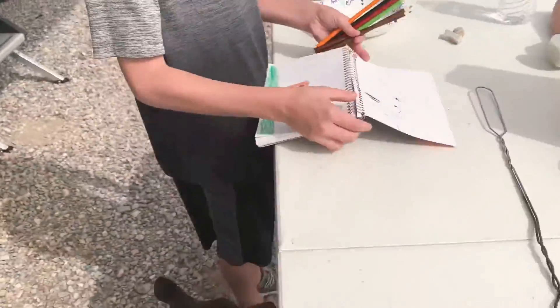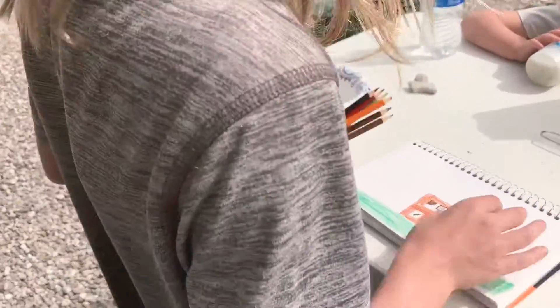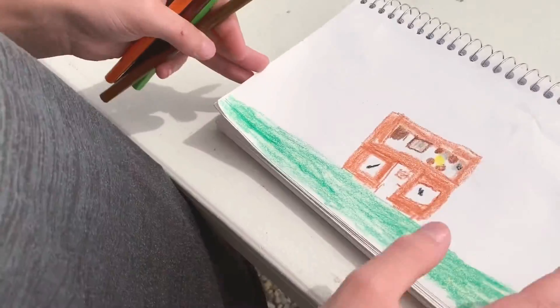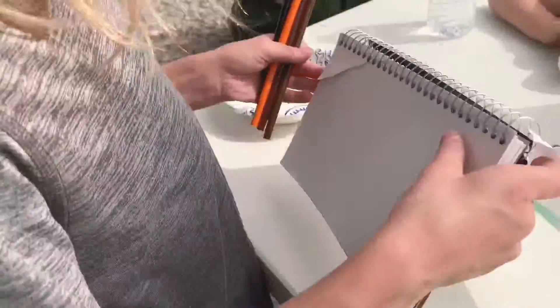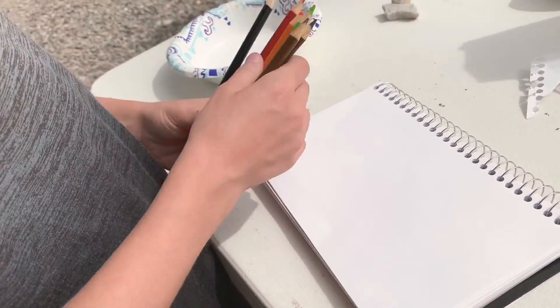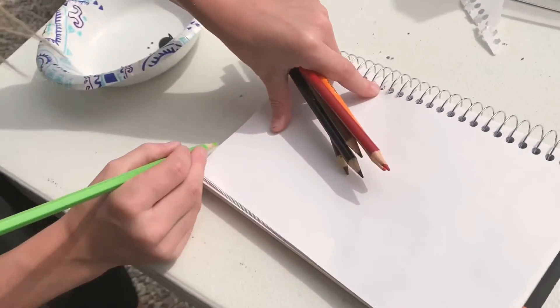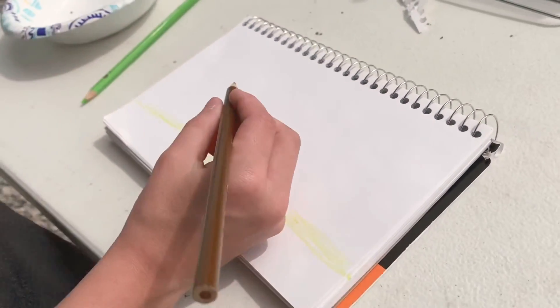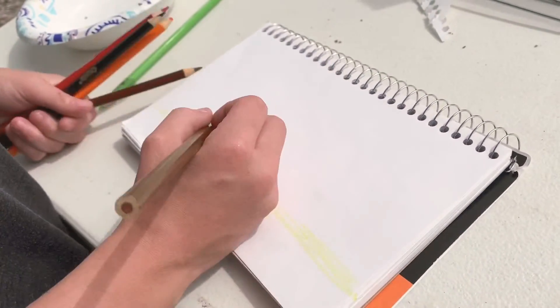So first we will be making a Minecraft house. Today we will be drawing a really good Minecraft house. So just draw the bottom — make sure it's any type of green you want. If you want to add water to it, you can. This isn't my idea, this is yours. You can draw whatever you want, but this is just an idea that might inspire you.